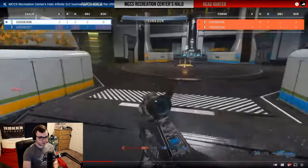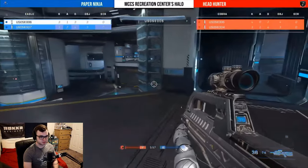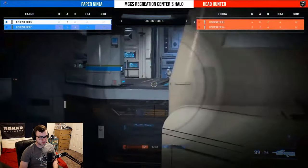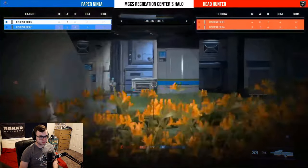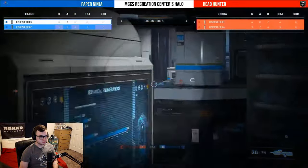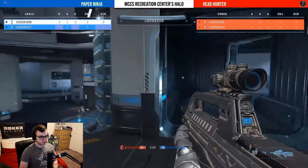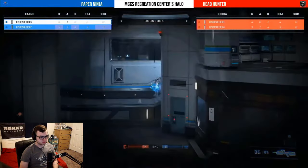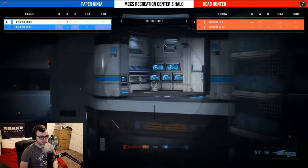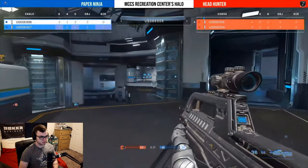Double 05 is hovering around this invisibility trying to make sure he picks it up — this is a great power-up to have. Sitting there on blue plat is double 06 getting a nice shot from the middle, really safe being back in the base. That's the advantage of playing that base line of sight. Headhunter is doing a great job on the other side, staying up top with the carbine and landing some quality shots, giving double 04 some room to breathe.